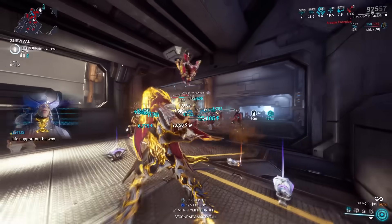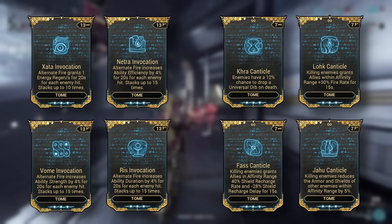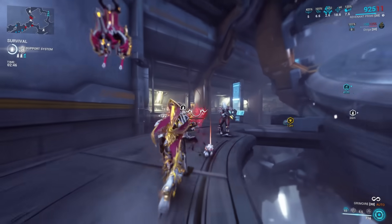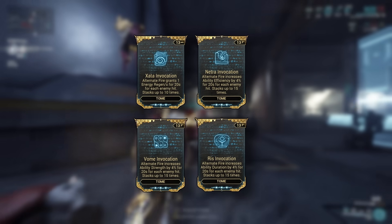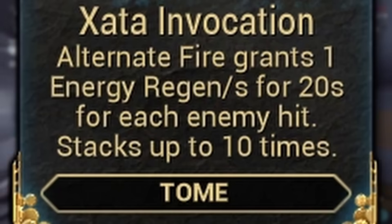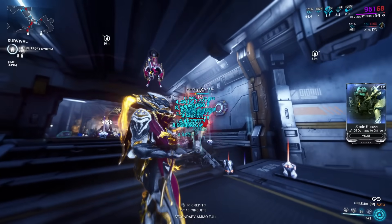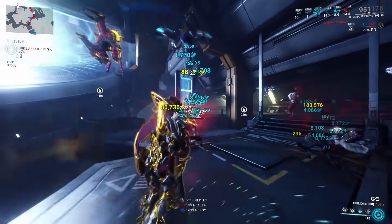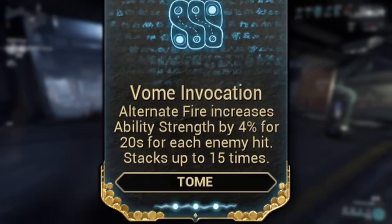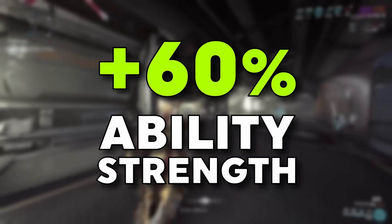Well, this neatly leads over to the next topic of this video, which would be eight new mods that were also introduced alongside the grimoire with the last update — those being the four Canticle and the four invocation mods. These eight are exclusive to Tome-type weapons, which at the current date the grimoire is the only one in the game. The invocation mods each give you ability strength, ability duration, ability efficiency, or energy recharge based on how many enemies you manage to hit with your alternate fire. This is potentially a huge boost, and the reason why I was saying these mods are meta-changing. For example, Vohm Invocation with its 4% boost for ability strength can stack up to 15 times, meaning this mod potentially could yield up to 60% more ability strength to your warframe — which is a huge deal.